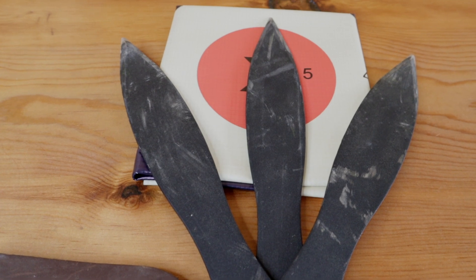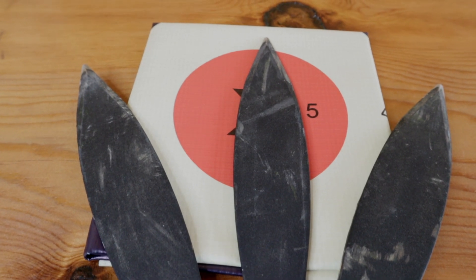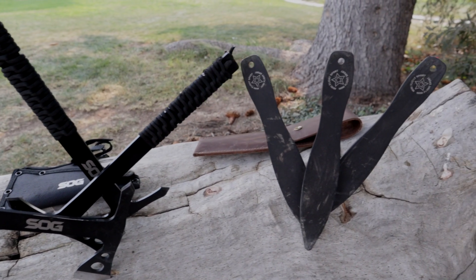Same thing with the axe — funny thing is, you'd think you'd throw it one way, but you actually point it forward and your odds of sticking it literally triple. Axe throwing and knife throwing is seriously a great way to pass the time. It's super fun once you start to get it down and it actually starts to stick on a fairly regular basis. Go get yourself a set of throwing axes and throwing knives and start having more fun at your campsite.